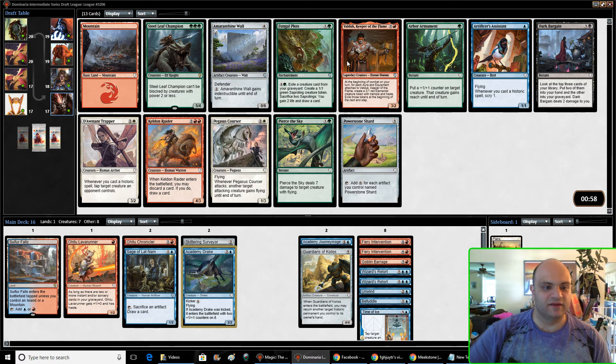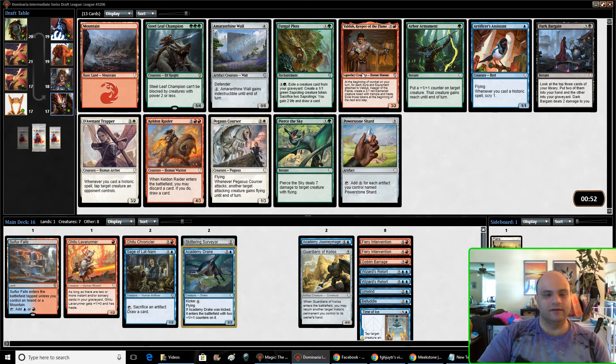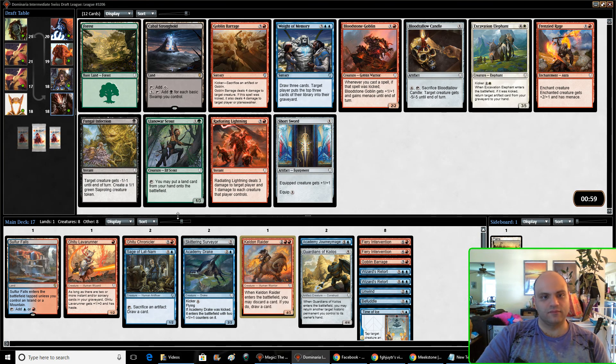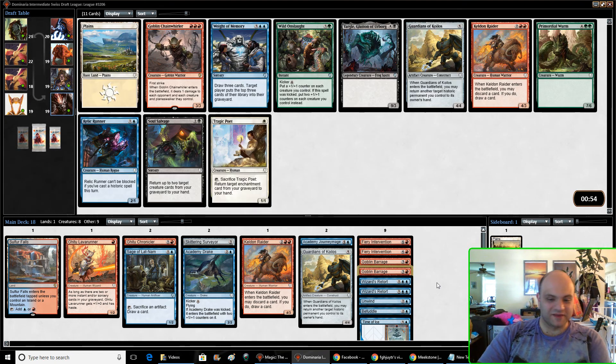Why is this a shaman and not a wizard? Come on. I could take Valduck or I could take Keldon Raider — I think I'll take the Raider. There's a late Goblin Barrage — I'm always happy to have four removal spells. That seems great.